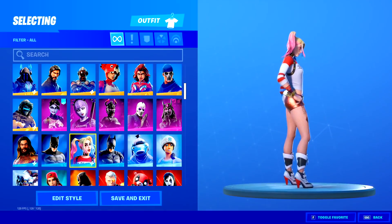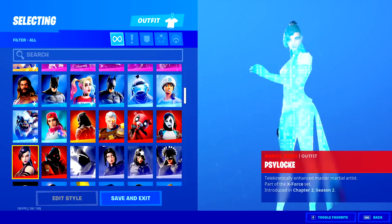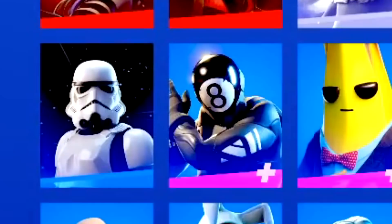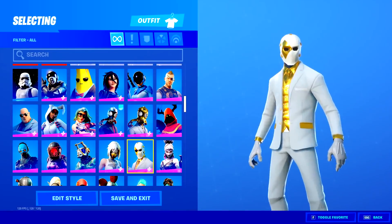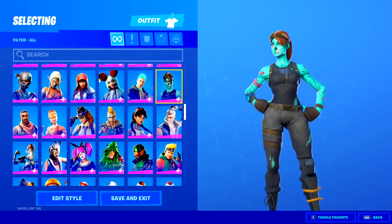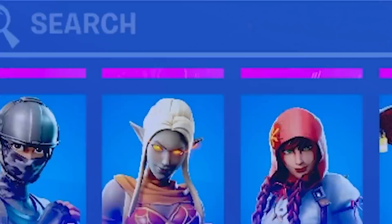He's got Harley Quinn, Batman, Aquaman, and the Frozen Fishstick — of course he has to have that skin, obviously Tico has it. He's got quite a few Marvel skins. He's got Loser Fruit, Astra — that's a clean skin — Stormtrooper, Agent Peely. Fishstick and Bananas are friends, right? He's got the Double Agent pack, Corrupted Voyager, Elite Agent, and the Ghoul Trooper. He doesn't have it pink though — no pink Ghoul Trooper for Tico.